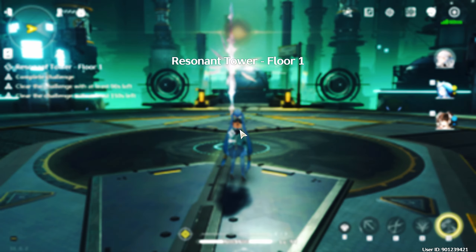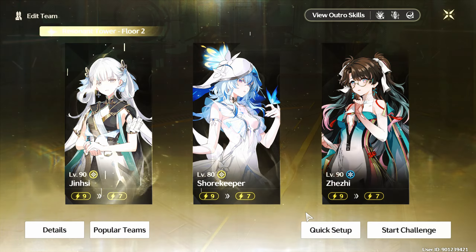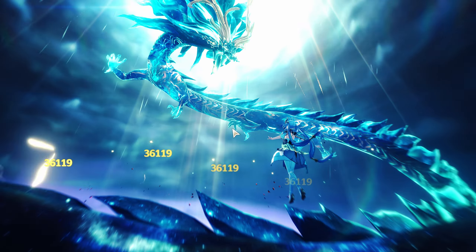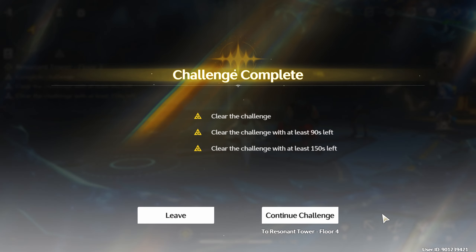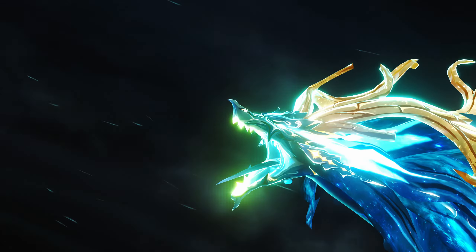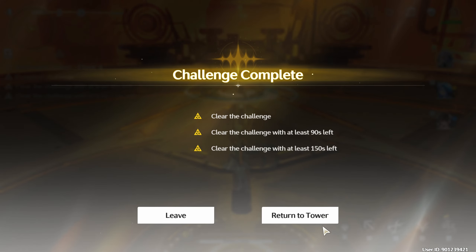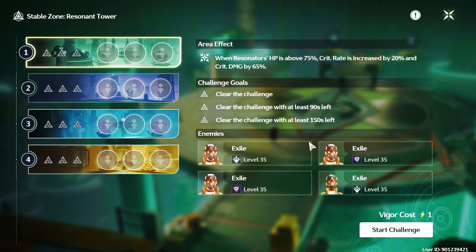All characters have 10 Vigor. The 1st floor costs 1 Vigor, the 2nd costs 2, leaving you with 7. The 3rd floor costs 3 Vigor, leaving 4 for the 4th floor — which is exactly the cost of that floor. So all 4 floors, equivalent to 1 tower, can be completed by a single team, taking each character from 10 down to 0 Vigor. That means you cannot use the same team again in another tower of the same zone.